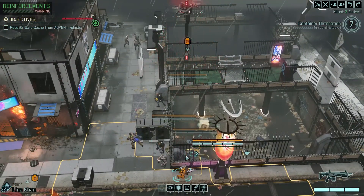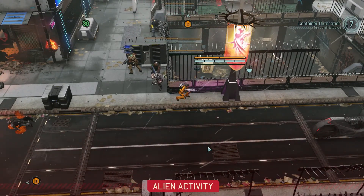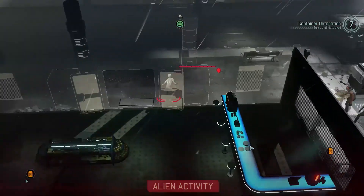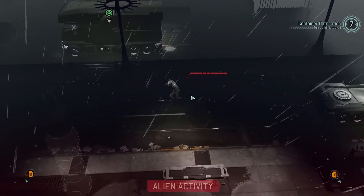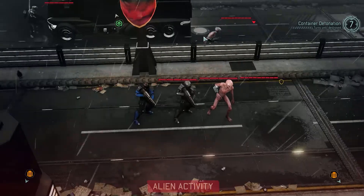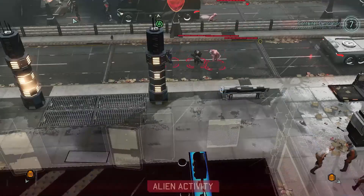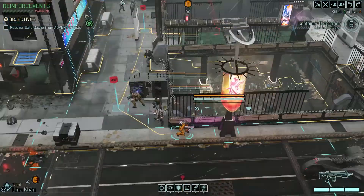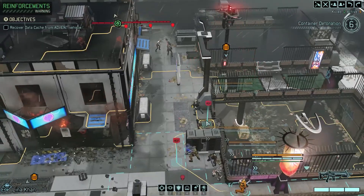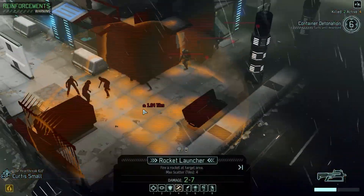That's double sectoids we're dealing with here, and the last group is the other side of the van. This looks like a good time to launch a rocket. Who wants to see a rocket? This will do damage to everyone. There is a plus 1.84 tile scatter on the rocket itself, so it could end up off target. Curtis has quite low aim, so it may miss someone, but we're guaranteed a hit on the trooper.